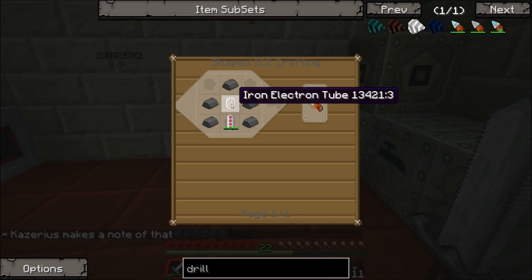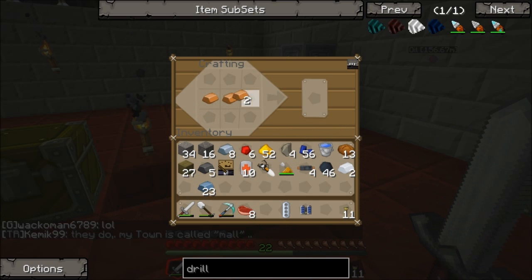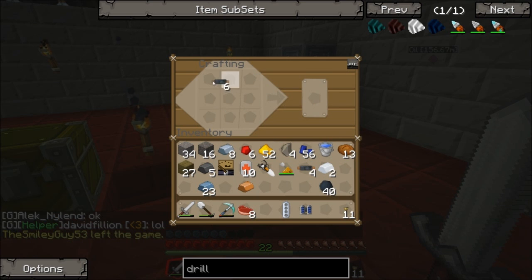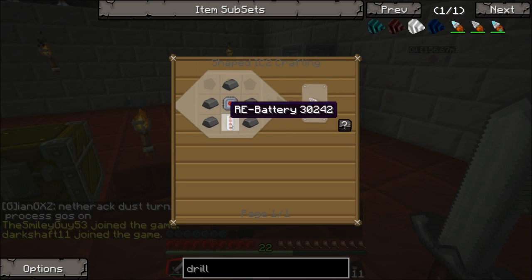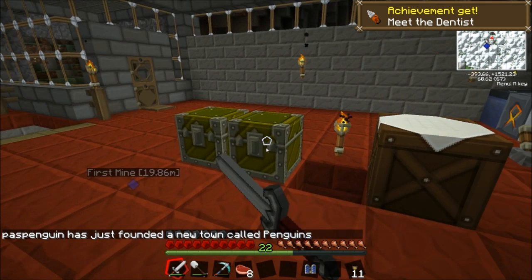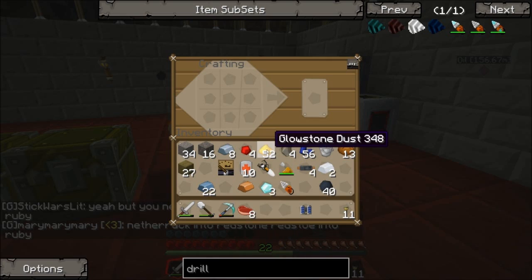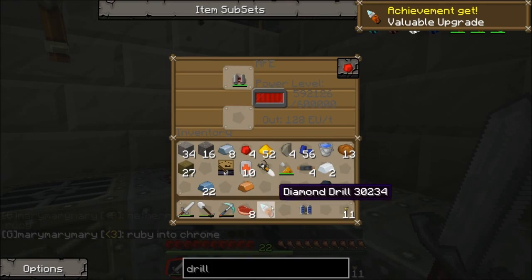I hate waiting for this thing to cycle. There we go — electronic circuit. You just sit down to make a couple of things and all of a sudden you've got no resources. Rechargeable battery — check. Some steel, and there's our mining drill. Three diamonds, putting us down to six, but that's a good use of our diamonds — trust me. And there's the diamond drill.